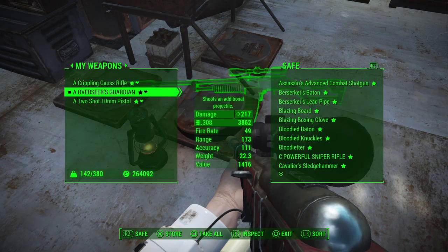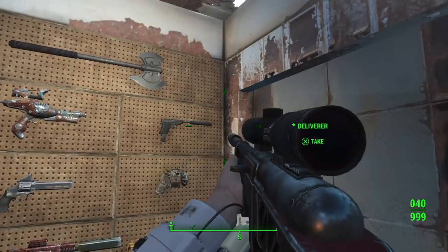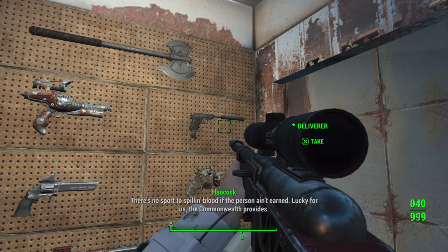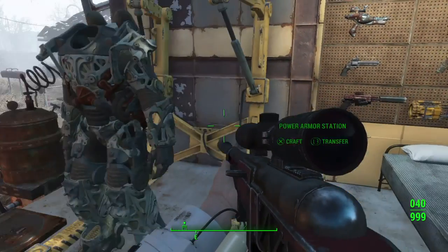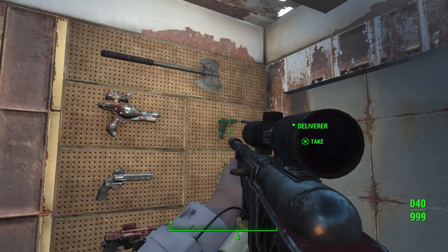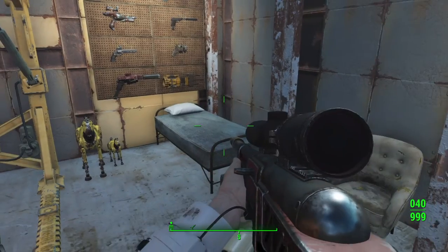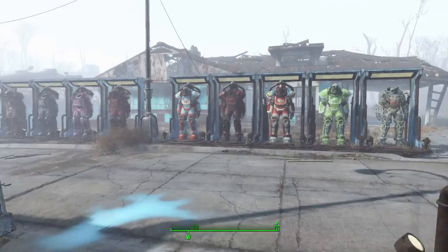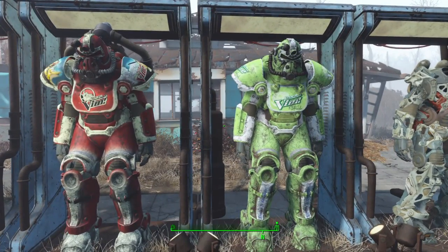So to wrap up: Gauss Rifle, Overseer's Guardian, and two-shot 10mm pistol. If you don't have the two-shot 10mm yet, get the Deliverer from the Railroad questline and use that until you do. I'm going to cover armor next, so we'll end it here.